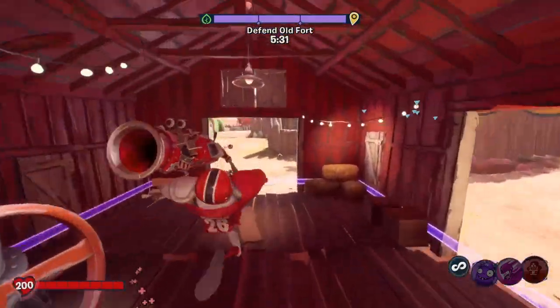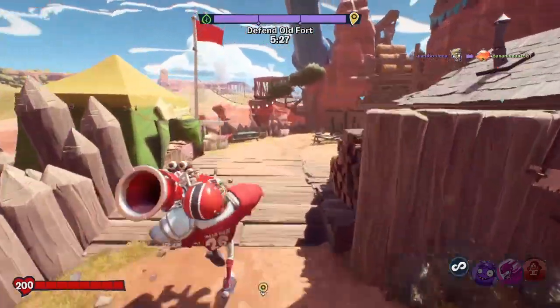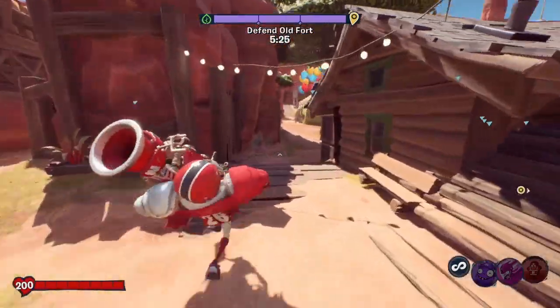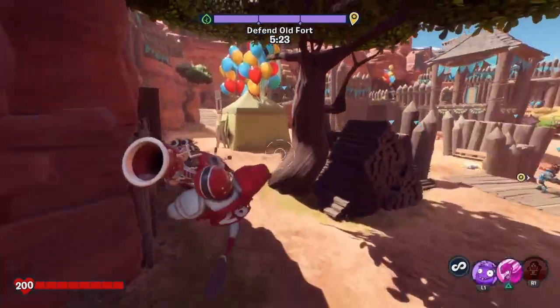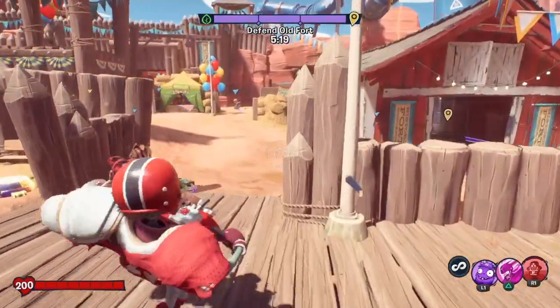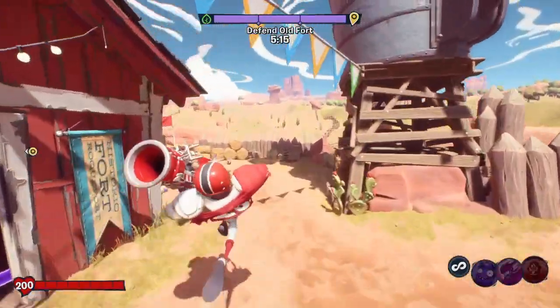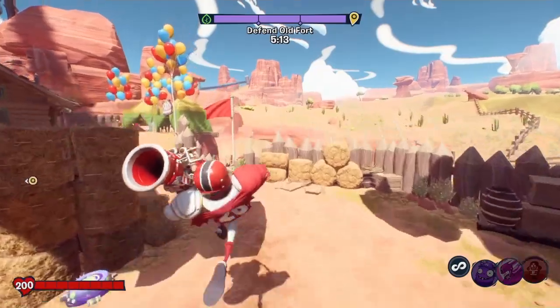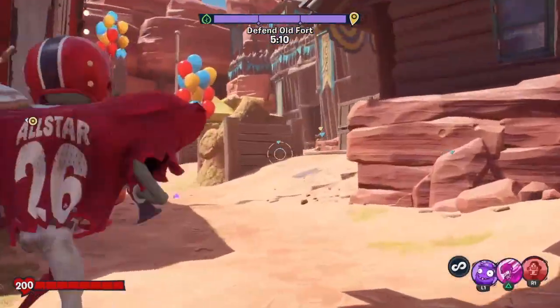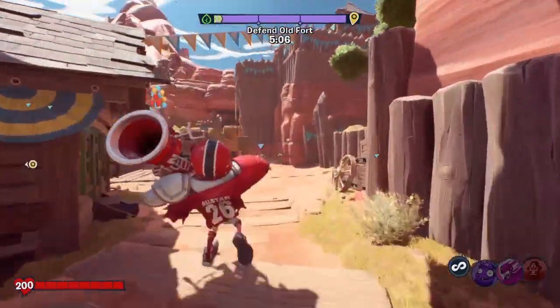So now we're defending this part — defending the fort. This is just going to be gameplay basically, guys, so hopefully you enjoy it. We're showcasing All-Star. He has Impulse Tile, Tackle, and a new Shield which is kind of cool. I do like this shield a lot more than the last one. Hopefully we get some of those vanquishes and everything will be good.